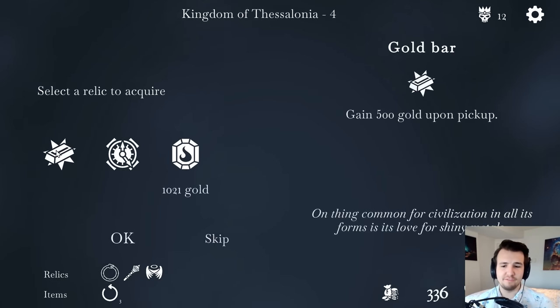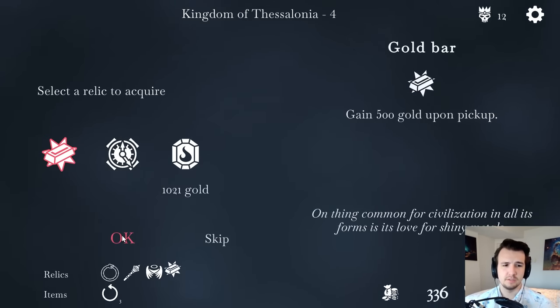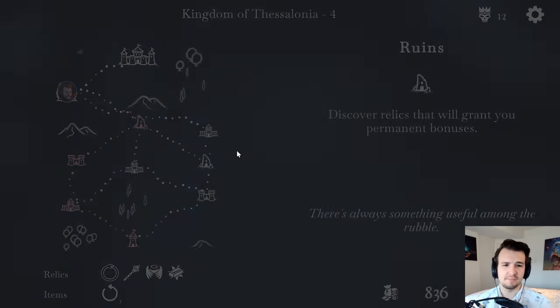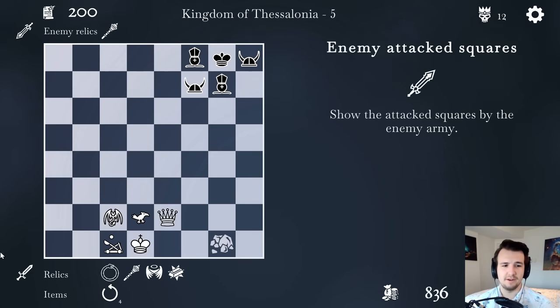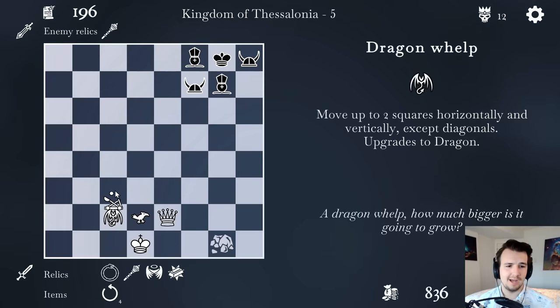I could get 500 gold, or two rewinds if I start a combat with none. I'll take the 500 gold, especially since I'm coming up on a shop. Also these pieces aren't attacking each other — preposterous. I'll put an end to that.